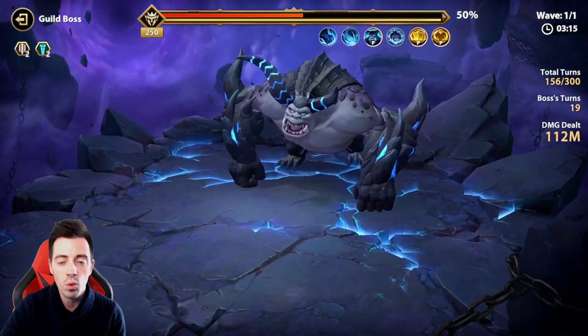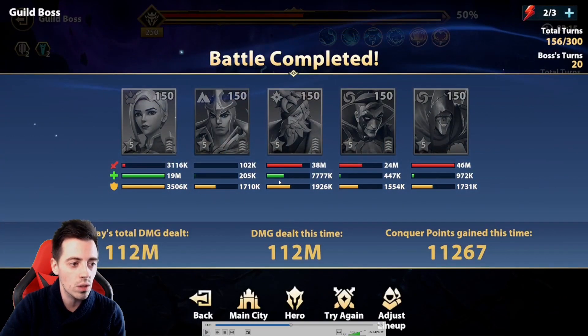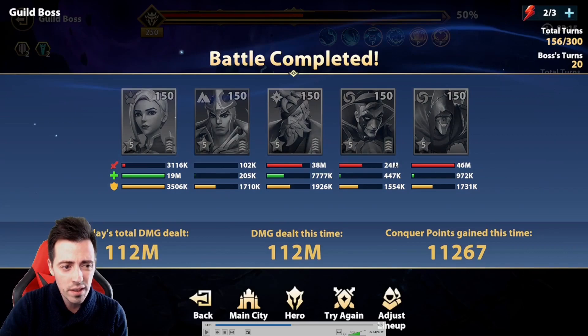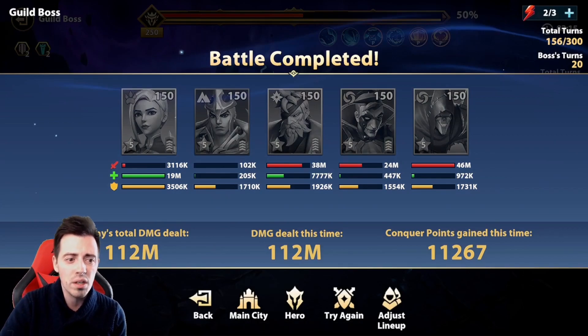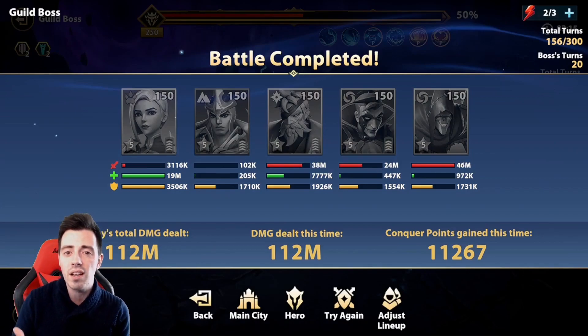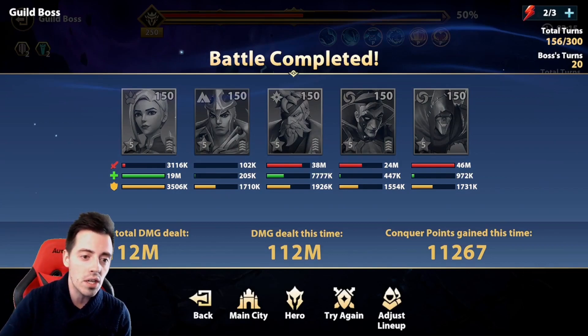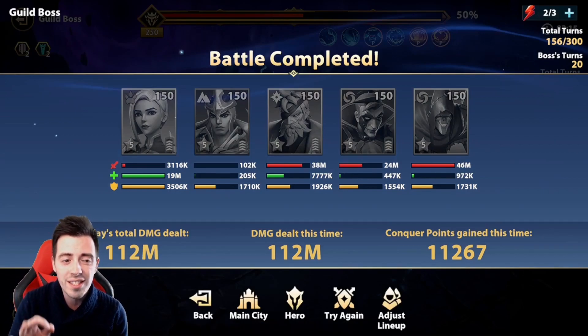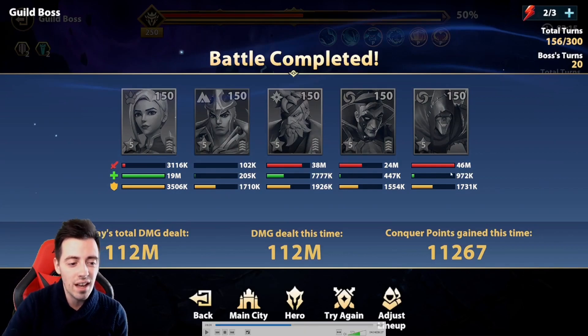The final result: 112 million damage. Look at the damage breakdown — 38 million on my Mutu at exclusive 5. But my His Arrow is dealing way better, doing 46 million without exclusive with average stats. My Lomas got 24 million, which is nice, but he helps a lot to apply tons of bleeds so my His Arrow can deal more damage. 46 million is huge — almost the same damage as my Melia. This is awesome.